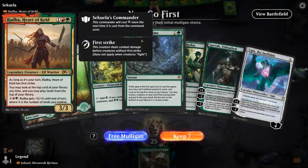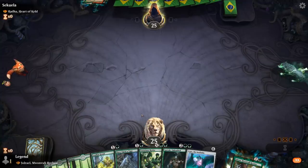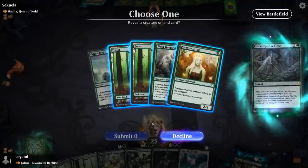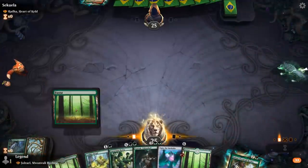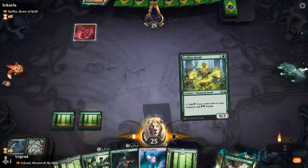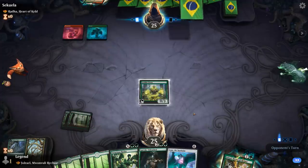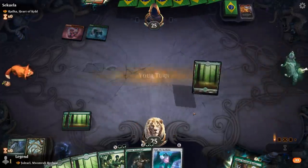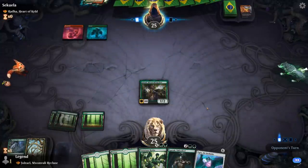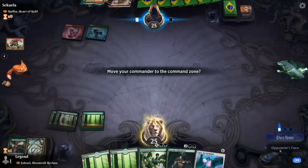We're on the play facing Radha, Heart of Keld, and yeah we've got a keeper I think. Once Upon a Time just to find the land is fine. Paradise Druid is also an option, but we already have a mana creature, so I'll just take the land. Turn two Leafkin Druid, turn three can play Garruk. Never mind — Scorching Dragonfire deals with the Leafkin.